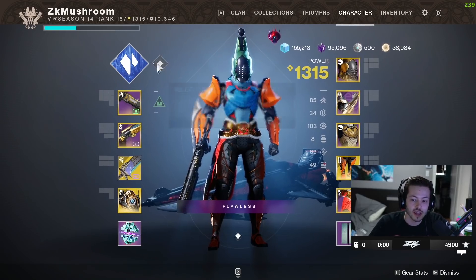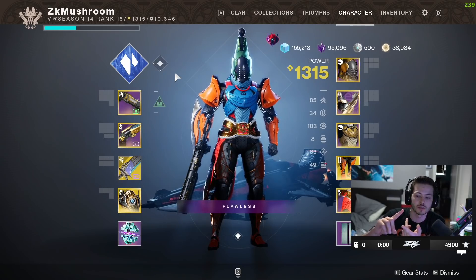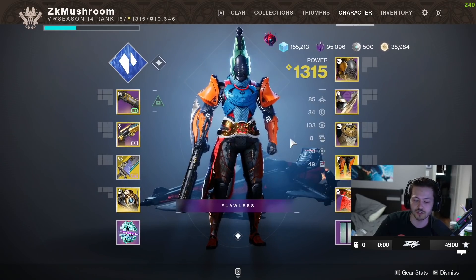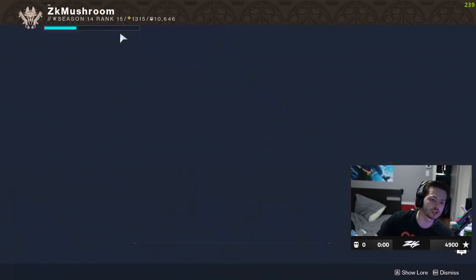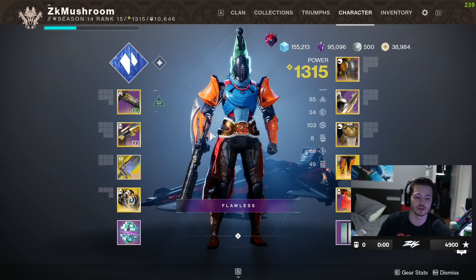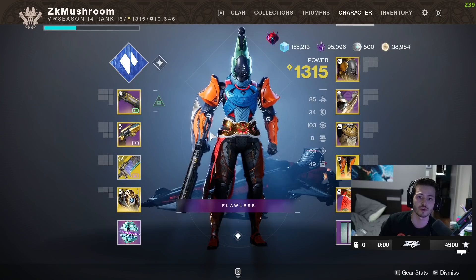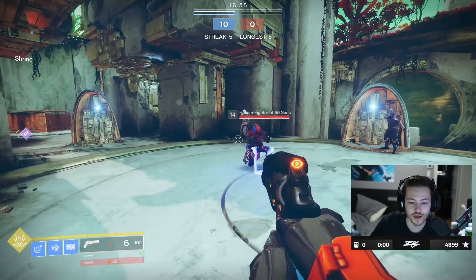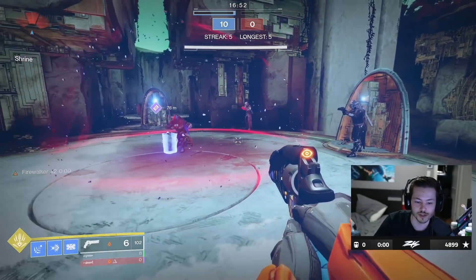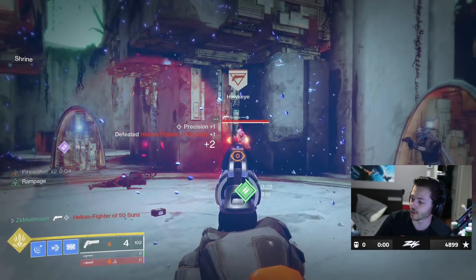These boots work with any subclass, so you might as well use Behemoth — you get the melee, the slide, the best super, and the best grenade. With Charge of Lights double damage boost, stasis, Fire Walker, and Rampage, you're always going to two-tap. I'm going into a private match to test it, and then putting in the gameplay, so enjoy the video. Every time someone uses stasis on you, you get Fire Walker, and you can two-tap with Igneous.